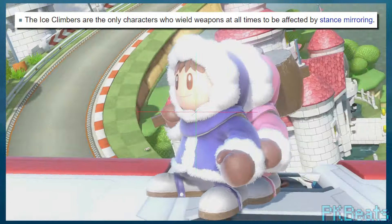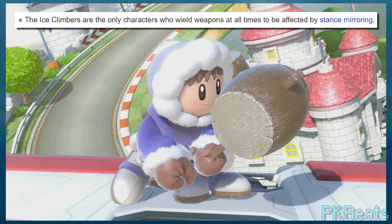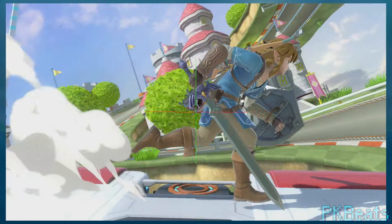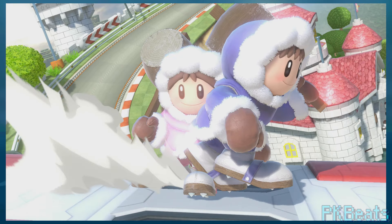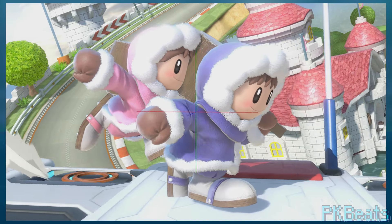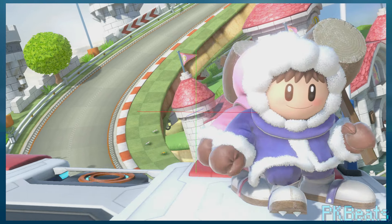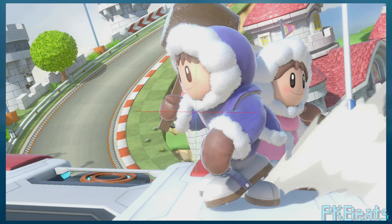The Ice Climbers are the only characters in the game who wield weapons at all times to be affected by stance mirroring. That means when they turn around, their hammers get placed on the other hand, as opposed to characters like Link, whose sword-wielding hand is consistent. This is either to suggest the Ice Climbers are ambidextrous, or perhaps to keep the hammers behind them and not get in the way — since they are pretty big. The animation goes out of its way to show them passing the hammer into the other hand, so it feels more like an artistic choice to keep the hammers in the back and keep their faces visible.